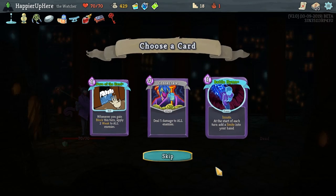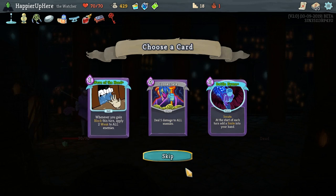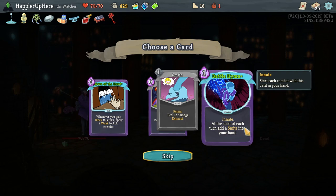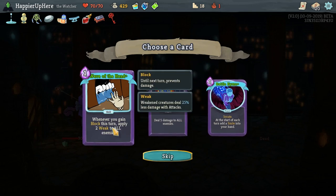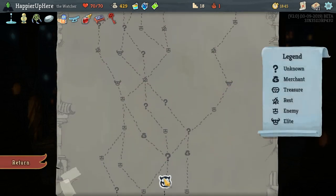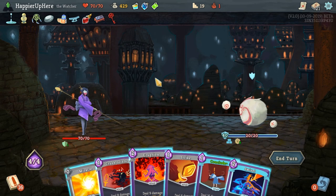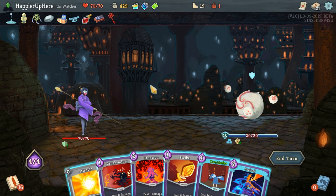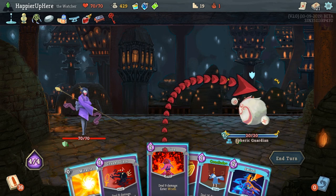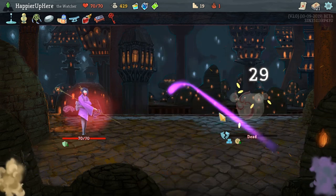We got a Skill Potion as well as Wave of the Hand: whenever you gain block this turn, apply two weak to all enemies — it's upgraded, very nice. Battle Hymn Innate: at the start of each turn, add a Smite into your hand — that might be interesting. Wave of the Hand is a defensive option — I think I'll go with Wave of the Hand to play it a little safer. We got the Spirit Guard. Let's do Eruption, then Crush Joined, Miracle, Strike, and Conclude — perfect.